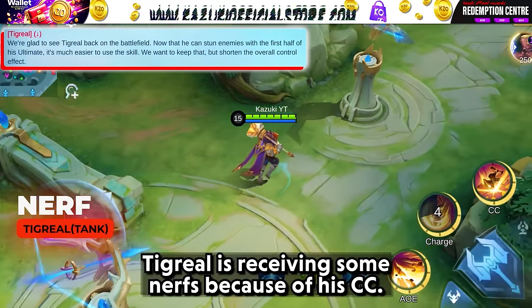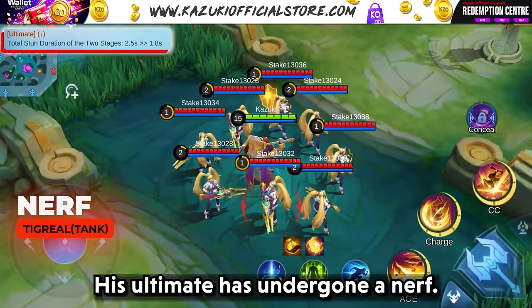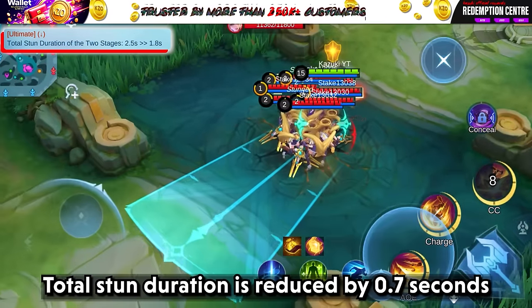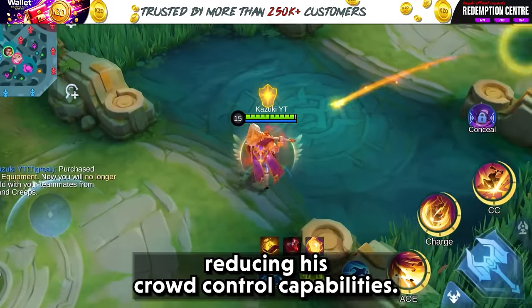Tigreal is receiving some nerfs because of his CC. His ultimate has undergone adjustments — the total stun duration is reduced by 0.7 seconds, reducing his crowd control capabilities.